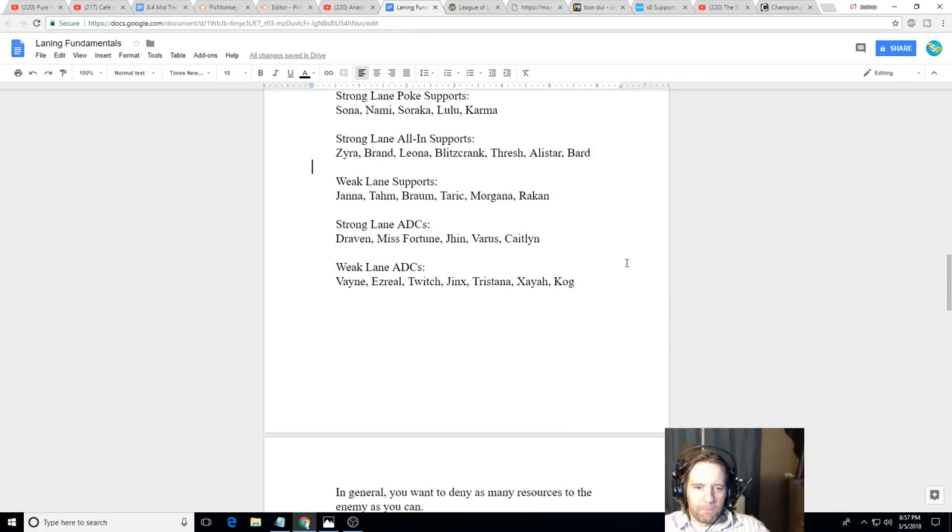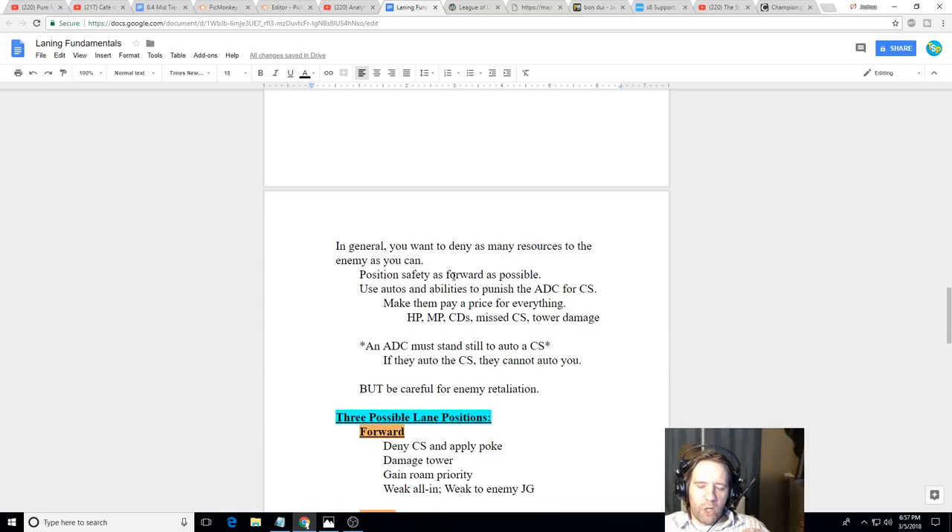You want to deny as many resources to the enemy as possible by positioning as far forward as you safely can and harassing them. Use your auto attacks and abilities to punish the AD carry anytime they try to hit a creep for gold. The core principle: they pay for everything, nothing is free. They pay with HP, mana, missed CS, or cooldowns. For example, maybe Varus has to use his arrow to farm, and after he uses it, he won't have it to fight you.